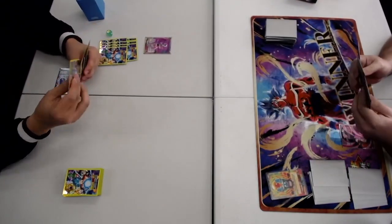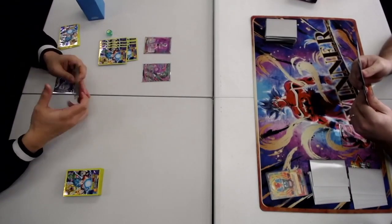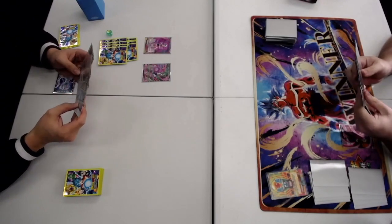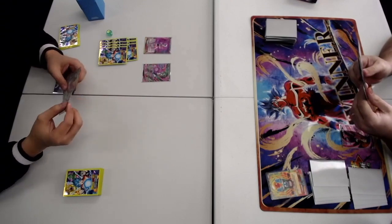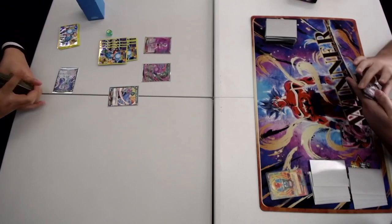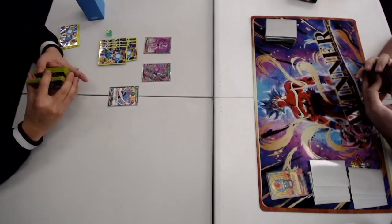He's going first, tapping one and playing the one drop searcher. Actually it looks like I went first - we just missed that part. Charge and pass. Usually with this Pilaf deck you want to play a one drop first turn, usually the Pilaf searcher, just to guarantee your turn two Awaken.